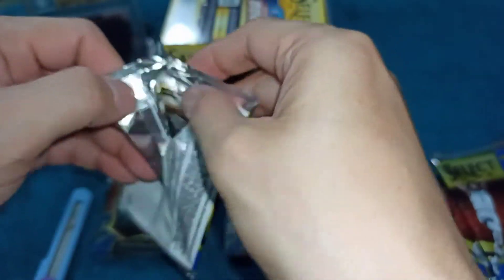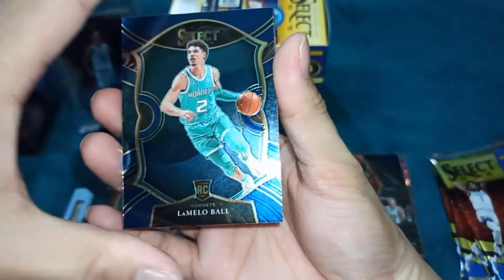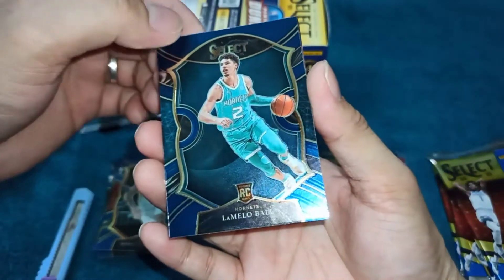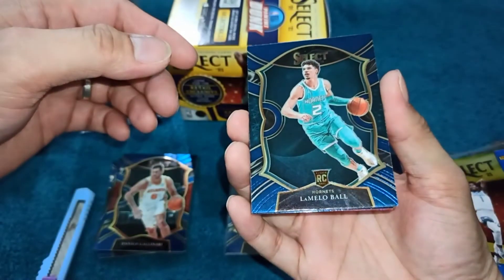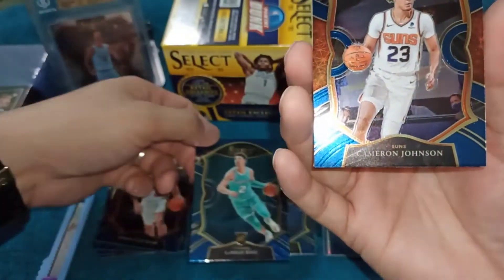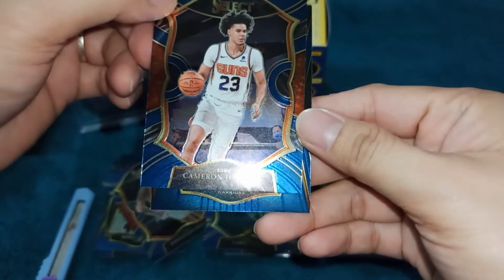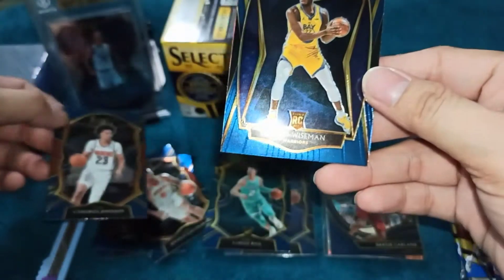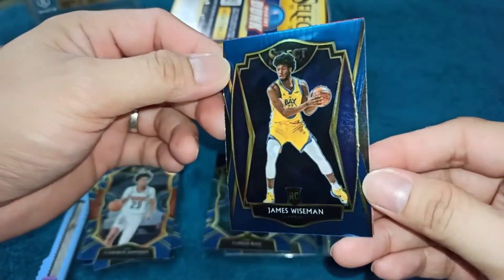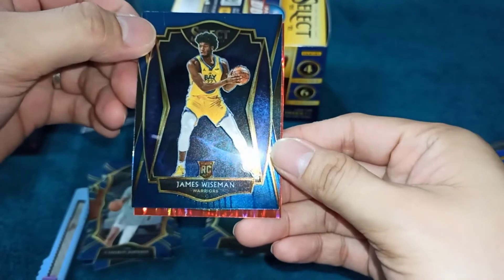Third pack na tayo mga kalodi! Ang ating first card — wow, nice one, kaboom — LaMelo Ball! Nakakuha na tayo ng isang LaMelo Ball. Not bad. Ang ating sumunod na card, Cameron Johnson ng Phoenix Suns. So ang ating next card — nice one — James Wiseman ng Warriors! Wow, angas. James Wiseman, a rookie card. Nice one. Wiseman tapos LaMelo — I'll take it!